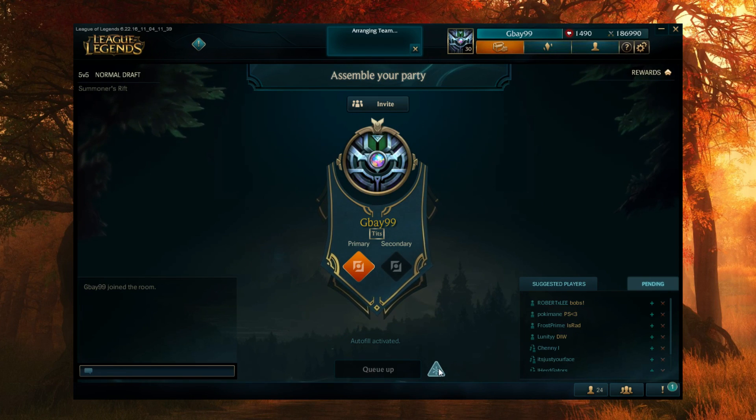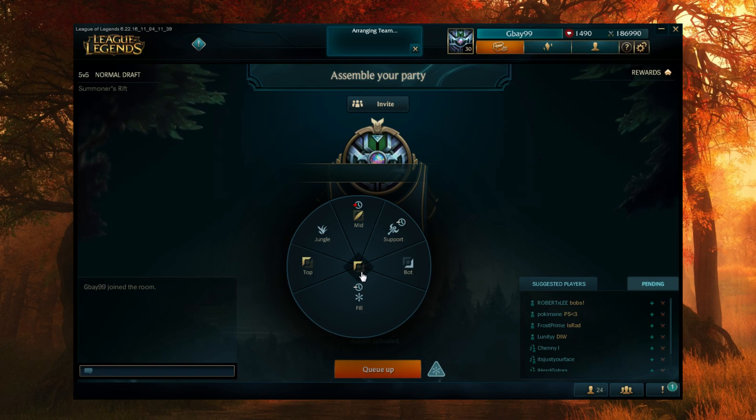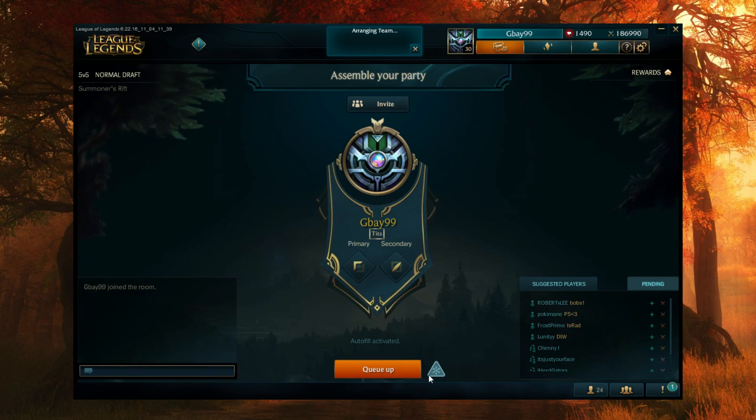So autofill — you guys all know autofill. Autofill is the little button right here. You can see it next to my queue up button where I just queued up for a normal draft game, and I will not always get my primary and secondary role. You can see before I even queued up, this was here. It's not taking into account what roles I'm queuing for. If I queue up right now, I might not get my primary or secondary role — I might end up getting stuck on support, mainly the role that people play the least, because currently, according to the system, there is a small number of players in this queue. So to alleviate the high queue times I would have to deal with otherwise, Riot might just shove me on support.